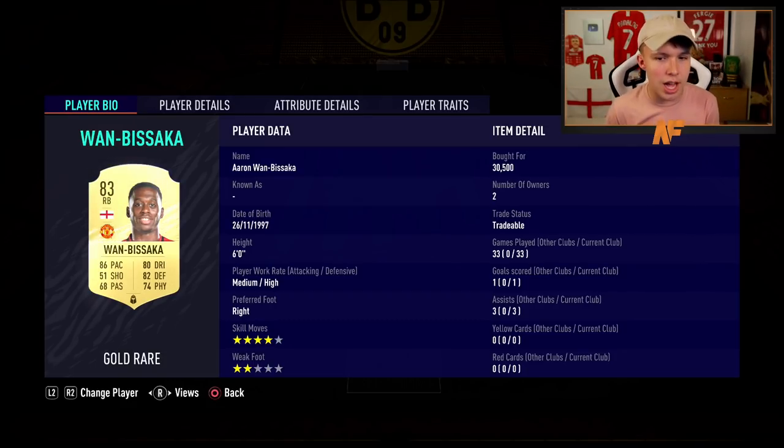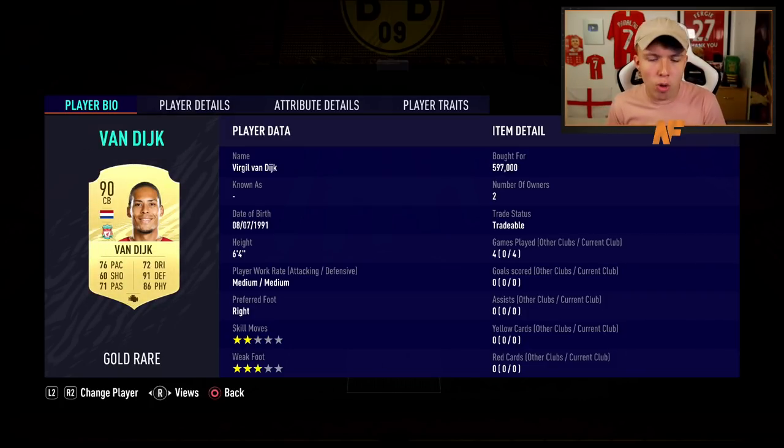Moving on to my right back — a really, really good right back on this game — Aaron Wan-Bissaka. He cost me 30k at the time. A very solid right back with some very nice links, and he's really really good in this game.